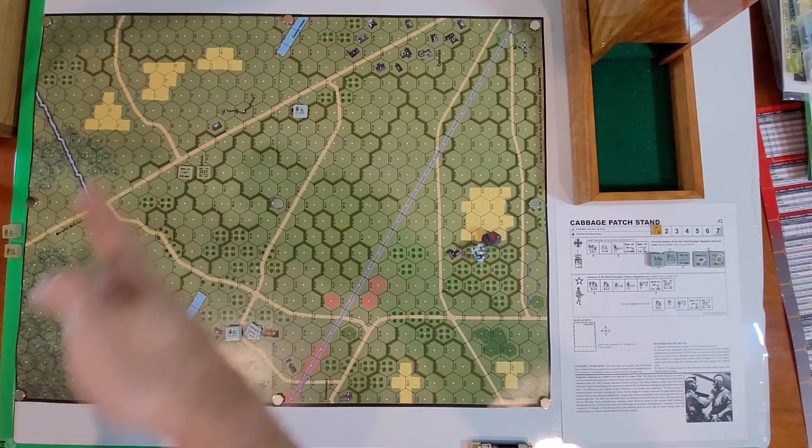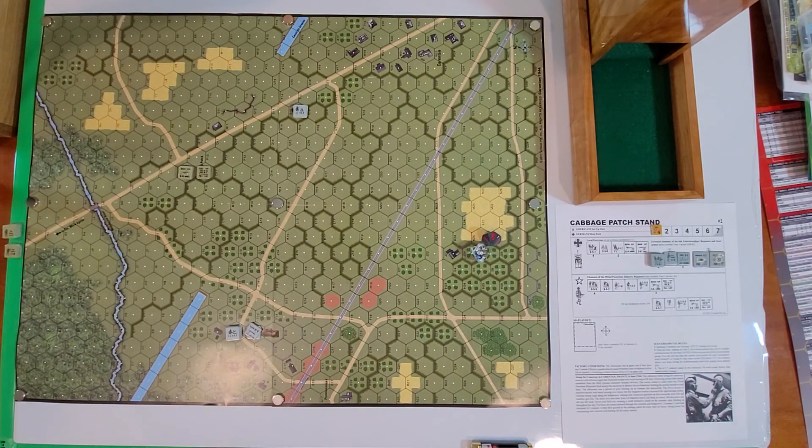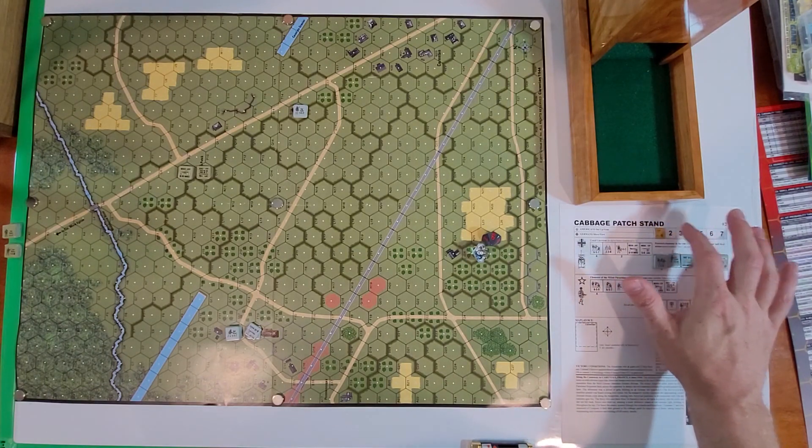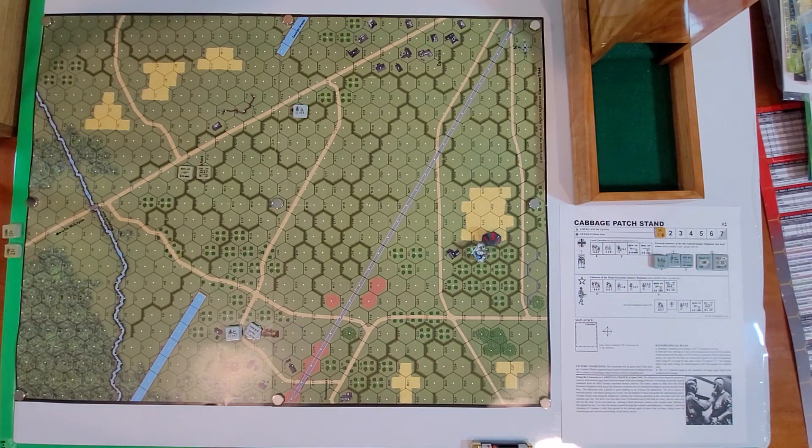The maps - as you can see, this is the whole map. The units are generally a small amount. In this case this is called Cabbage Patch Stand. I did see Stu from Vassling with Stu - Advanced Squad Leader - who did the ASL version of this scenario, so it's interesting to see the differences. This is scenario number two, the Cabbage Patch Stand, along the causeway to Karentan, France, 6 June 1944.